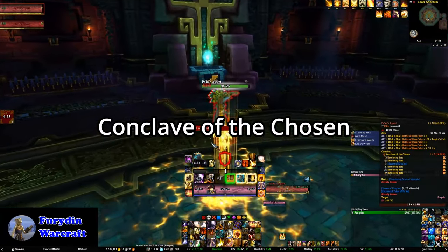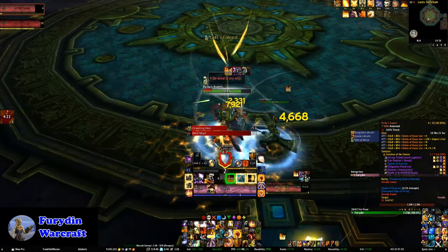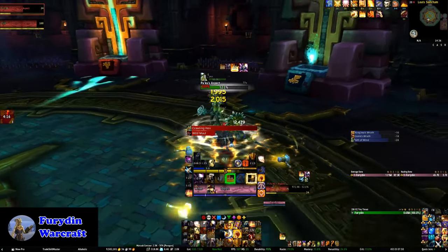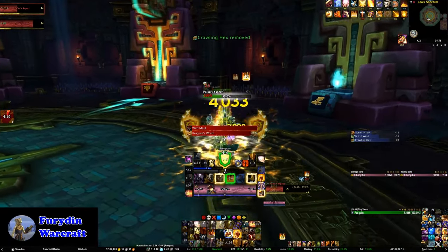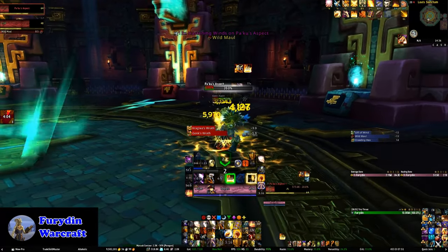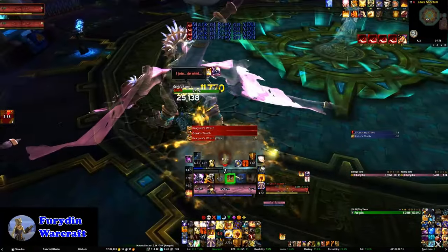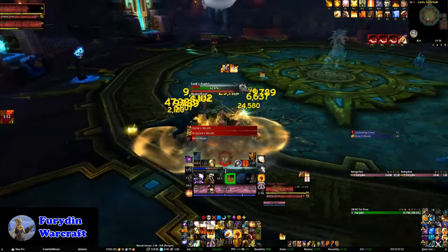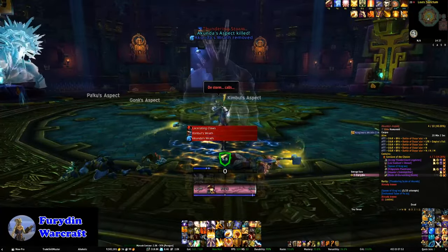Next is Conclave of the Chosen, which is a bit of a council fight. I actually started with Paku in this video, but Gonk has a lot more annoying mechanics to deal with, so I'd personally recommend you initially focus Gonk and burn him down first. After that, it doesn't really matter which of the four you kill. If you've never done the fight before, you only fight two of them at a time — as you kill one, another will come in and join the fight. Just focus on killing the four bosses and ignore all the adds, and burn them down as quickly as you can.